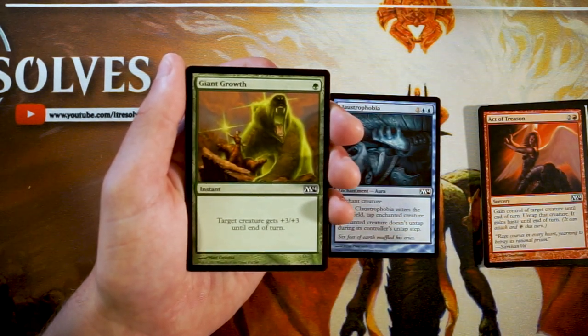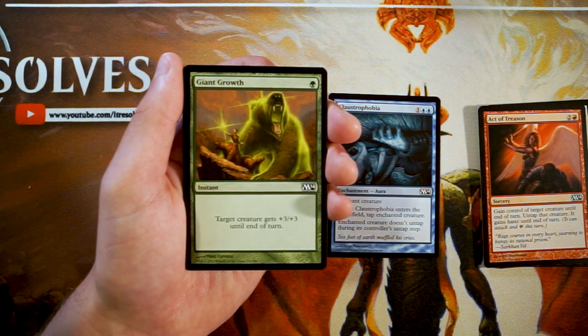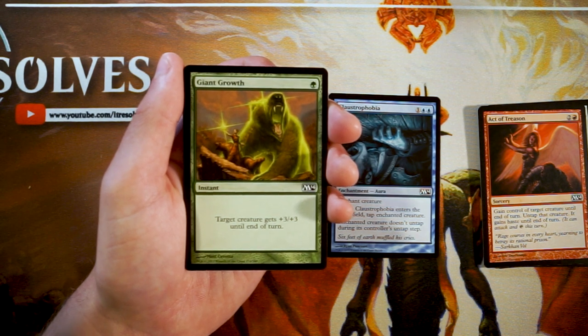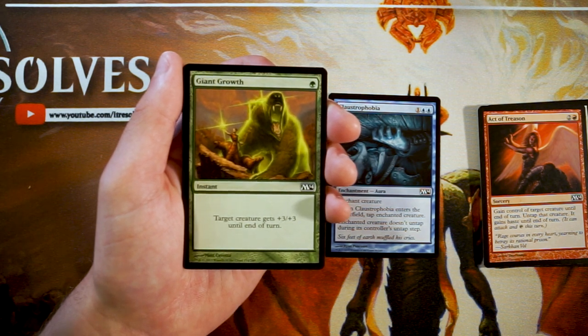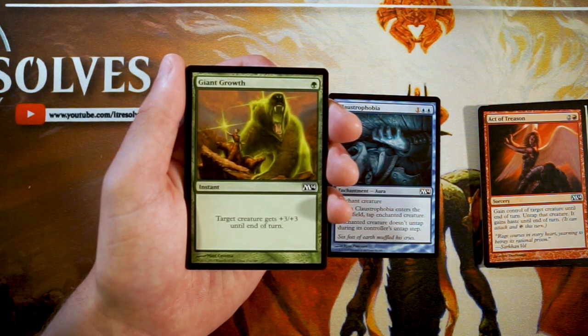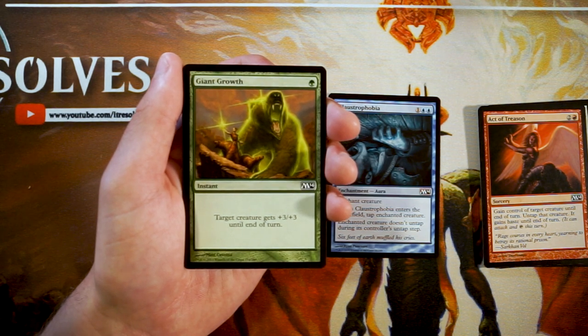Giant Growth is a very classic card — instant for one green: target creature gets plus three plus three until end of turn. This is a very, very good combat trick. If you're in green you'll probably want one or two of these to deal with blocks and combat effectively. It's very efficient at one green for plus three plus three — that is huge. I very much enjoy this card, but if I'm not established in green, it's not the kind of card I want to first pick.